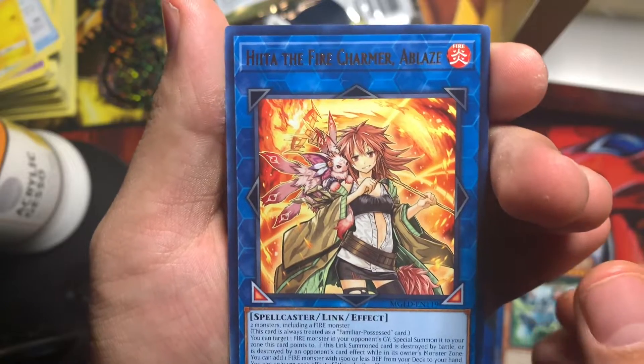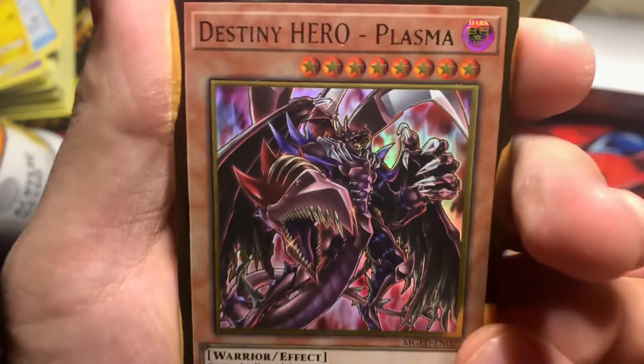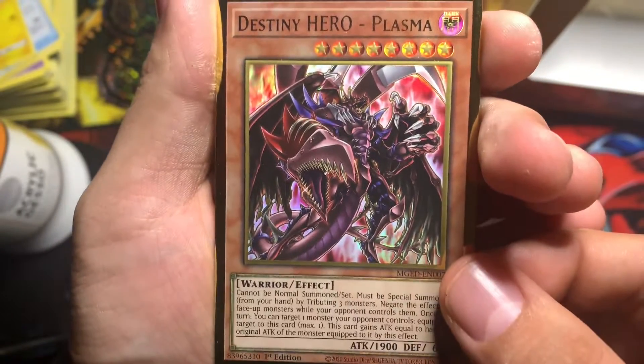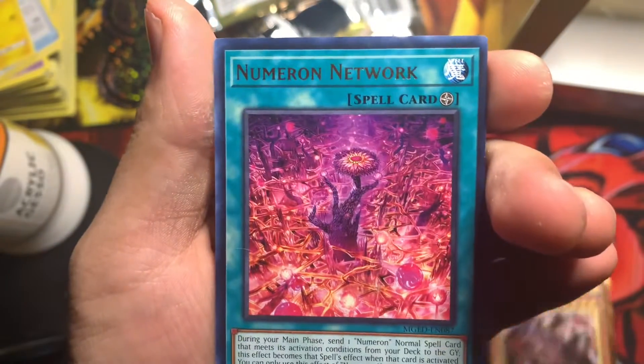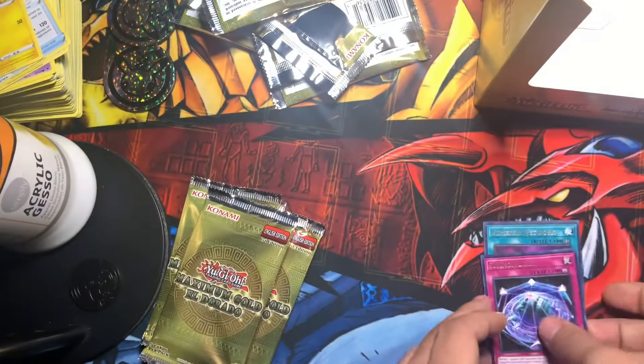Oh, here's the Fire Charmer — the alternate art, that's beautiful! That made up for the rest of the box. Yeah, Numero Network, Summon Limit. All right, second little box!